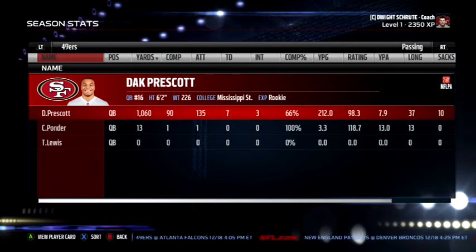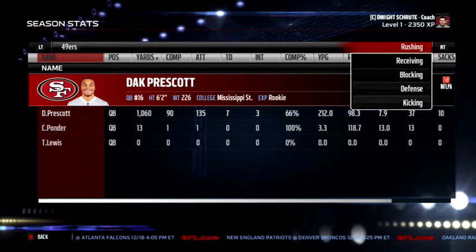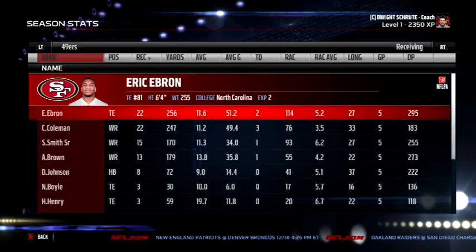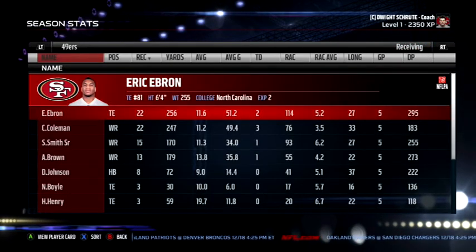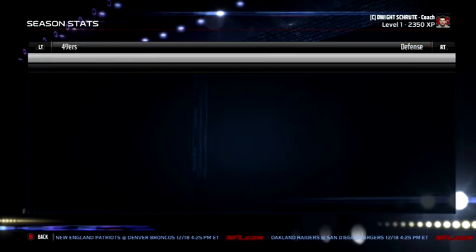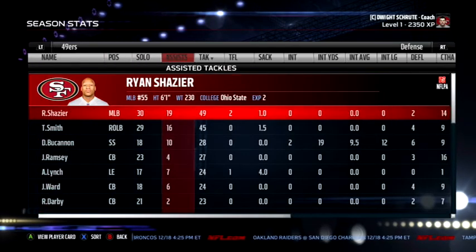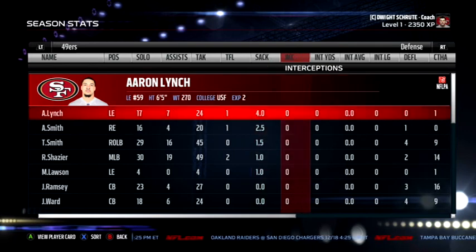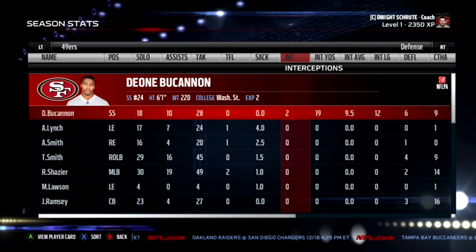Dak Prescott: 1,060 yards, 7 touchdowns, 3 interceptions — definitely a lot less than what he had when I was playing with him. Rushing, David Johnson: 319 yards, 4 rushing touchdowns. Receiving, Ebron is our leader with 256 yards and 2 touchdowns, actually tied with the rookie Corey Coleman with 22 receptions. Defensively, Ryan Shazier is leading the team with 49 tackles, and quarterback sacks is Aaron Lynch with 4. Dayon Buchanan has 2 interceptions.